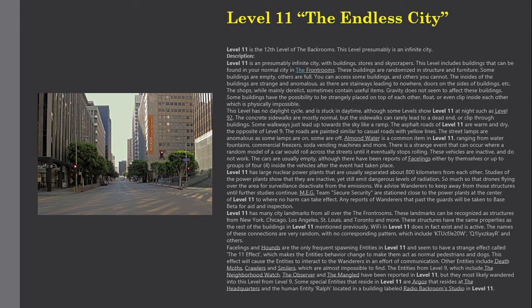The entities from Level 9 — which include the Neighborhood Watch, the Observer, and the Man Guild — have been reported in Level 11, but they most likely wandered into this level from Level 9. Some special entities that reside in Level 11 are Argos, who resides at the headquarters, and the human entity Ralph, located in a building labeled Radio Backroom Studio.